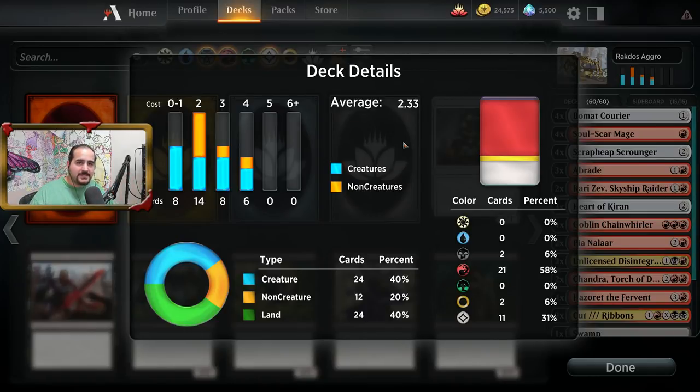Now, let me put a disclaimer out there: not all aggro decks are going to have a low average mana cost per card. Some of them are going to be really high, like if you played green aggro or green stompy, its average mana cost is going to be significantly higher than 2.33.